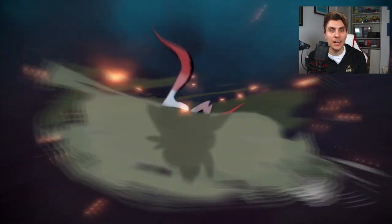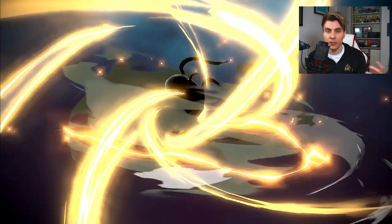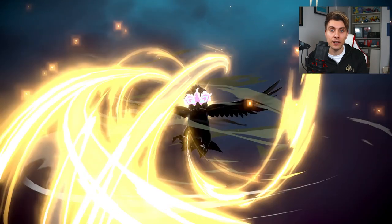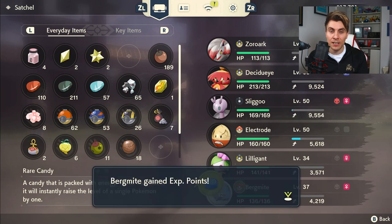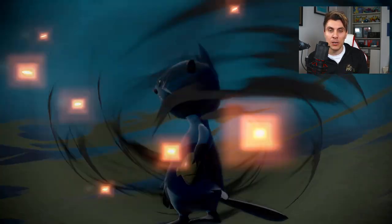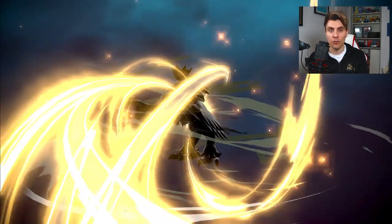Now let's cover the remaining Hisuian Pokemon that evolve by more standard means. To evolve Zorua into Hisuian Zoroark, nothing changes — it evolves at level 30. To get Hisuian Braviary, get Rufflet up to level 54, just like its regular form, and then you can evolve it into Hisuian Braviary. Bergamite is another standard level up — when it hits level 37, it evolves into Hisuian Avalugg. The starter Pokemon all evolve by normal level up as well: Decidueye evolves at level 34, Typhlosion's final evo at 36, and the same goes for Samurott.